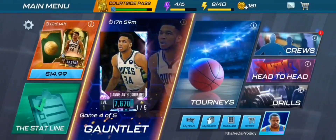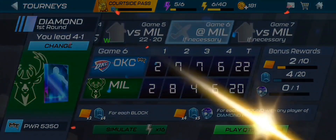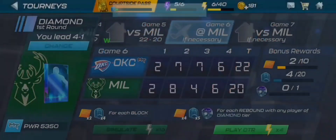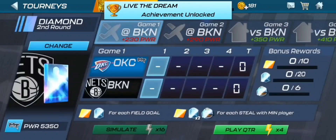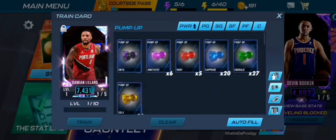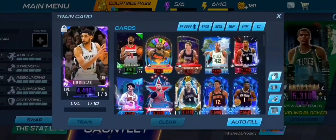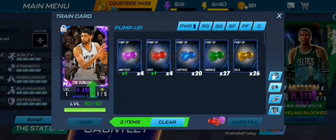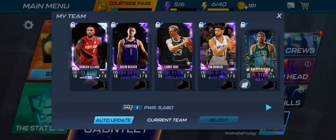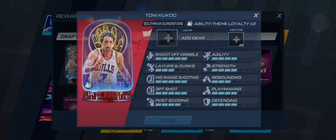We have a small generic charger so I'm going to play this game now and show you the first Diamond card we get on the account. For our first Diamond card, we're getting a Diamond Damian Lillard, which is actually pretty good for gameplay. Let's go over to our team and train him up, along with training Tim Duncan. Damian Lillard ends up at 7966 power and our team is now at 5680 power.